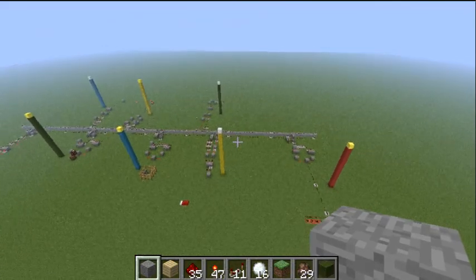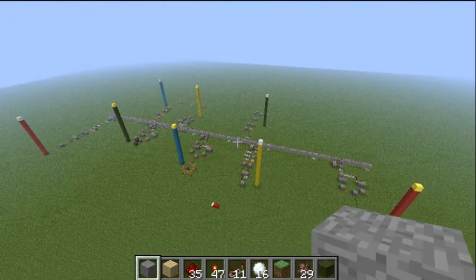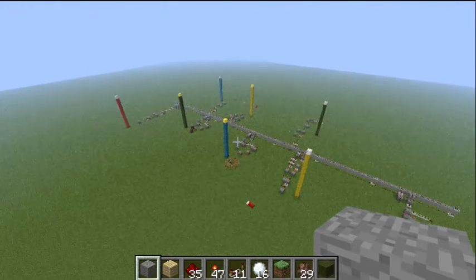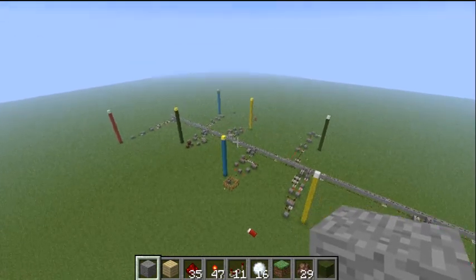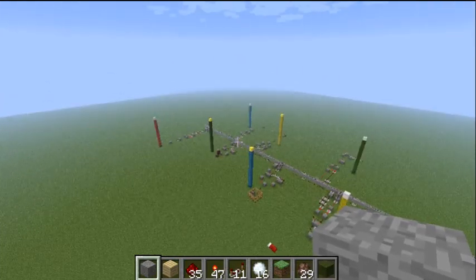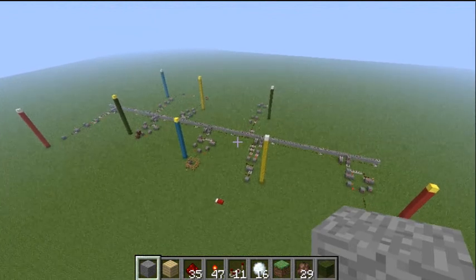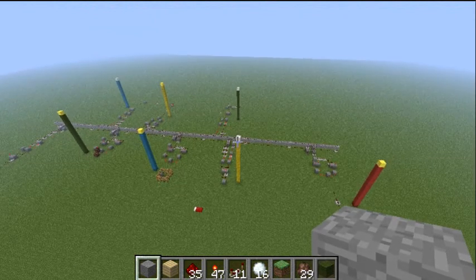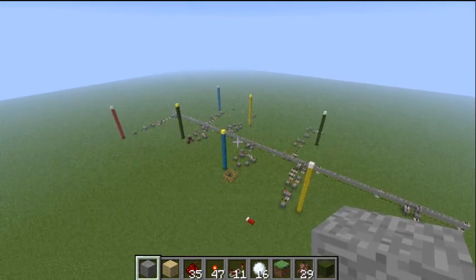Basically it is a single two-wire bus that allows multiple devices to be connected. These blue columns will only talk to each other, the green will only talk to each other, the red will only talk to each other, same with the yellow. The iron block on top indicates it's a transmitter, and the gold block indicates it's a receiver.